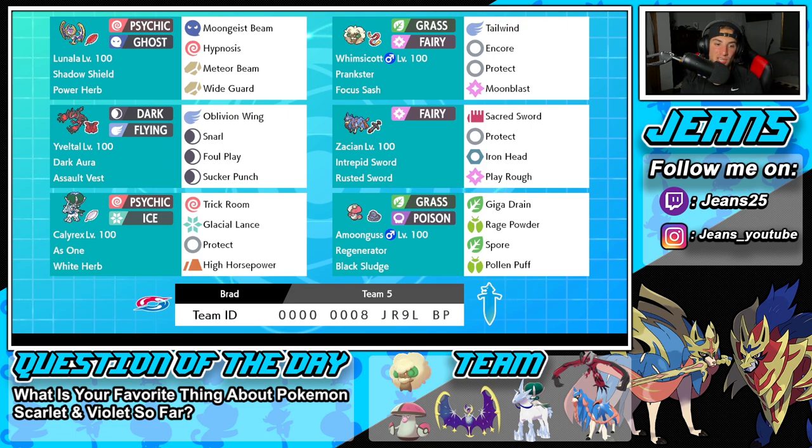Bottom left is Ice Rider Calyrex with the As One ability and White Herb as its item. It's got Trick Room, Glacial Lance, Protect, and High Horsepower. So if we want to pop a Trick Room, he's our guy. We can pop the Trick Room alongside Amoonguss and roll from there. The final Pokemon is Amoonguss — one of the best Trick Room Pokemon because it's so slow, and it can Spore and put Pokemon to sleep in one turn. It's got Regenerator alongside Black Sludge, Giga Drain, Rage Powder, Spore, and Pollen Puff.